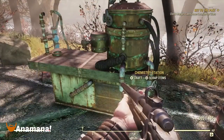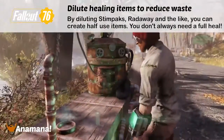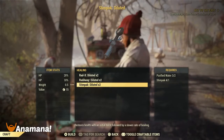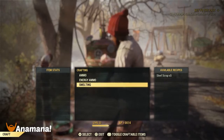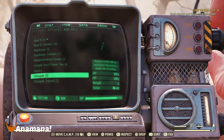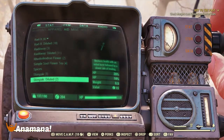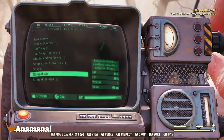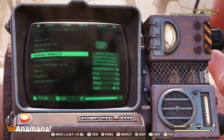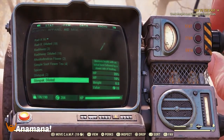While we're talking about conserving resources, if you go to a chemistry station you can actually dilute your stimpaks, Rad-Away, and Rad-X. This is going to reduce its ability by half, but you don't always need a full heal or to reduce your whole health bar of radiation poisoning. These health items are still pretty rare and hard to come by, so it is worthwhile diluting one or two of them so you've got some for healing small amounts and some for larger amounts of health or radiation — whatever your situation, you'll have something on hand.